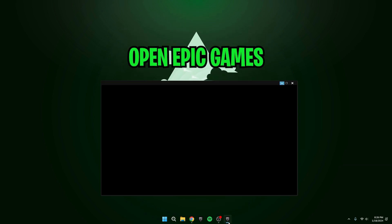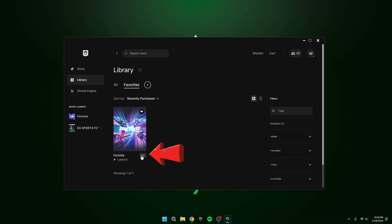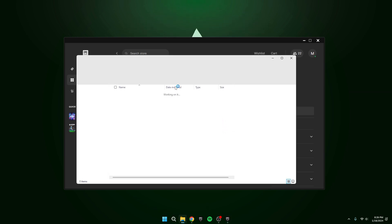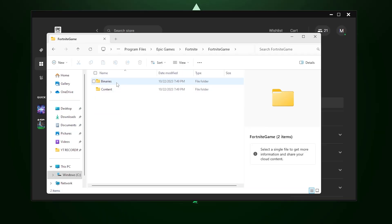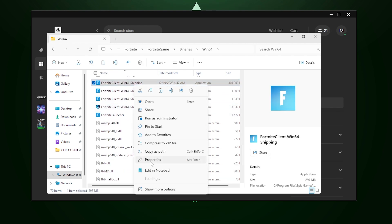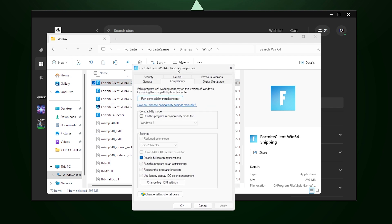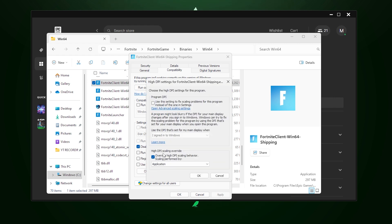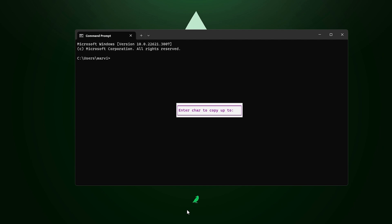For this next trick, fire up the Epic Games Launcher. See those three dots? Click on them, head to Manage, then hit the File option. Dive into your Fortnite game files: Fortnite Game, Binaries, Win64. Scroll down until you spot Fortnite Client Win64 Shipping. Right-click, go to Properties, then hit Compatibility. Click 'Disable Full Screen Optimizations.' Next, go to 'Change High DPI Settings' and click 'Override High DPI Scaling Behavior.' Playing Fortnite in full screen gives you the least delay and maxes out your FPS, so set it to always start in full screen mode.